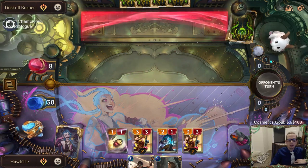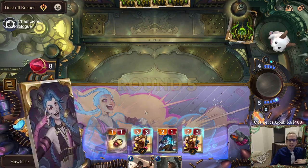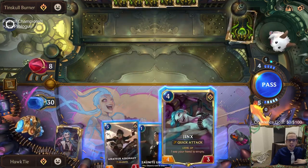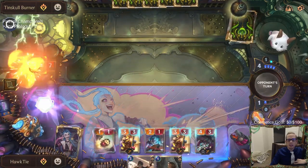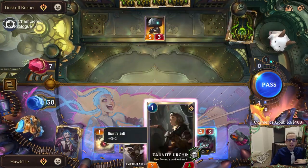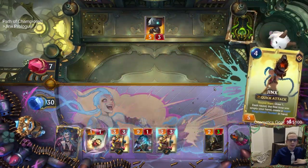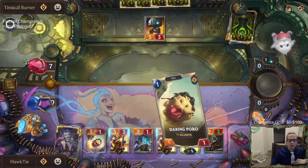Pow Pow - that thing's burst speed. Two mana deal three - we could have attacked and just won the game. I want to level up Jinx first, so we'll do this to go ahead and level up Jinx, and now we'll attack and win the game.